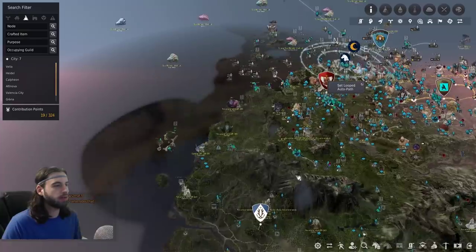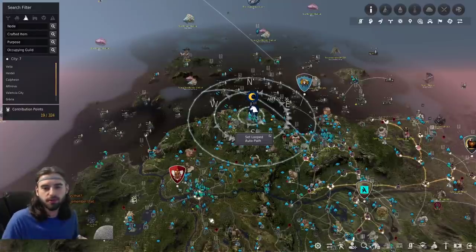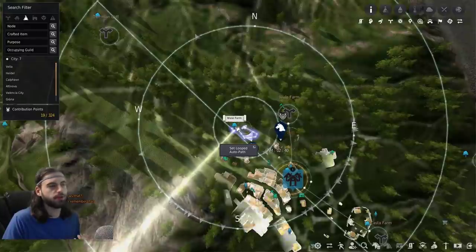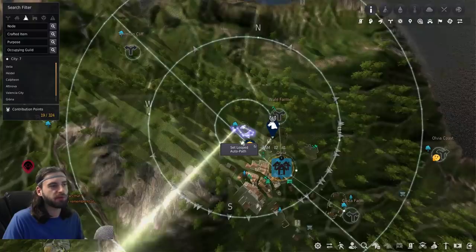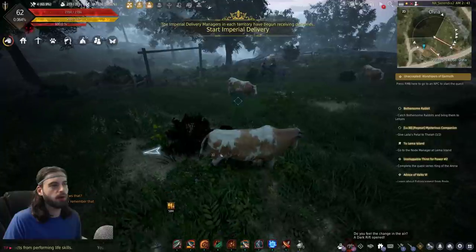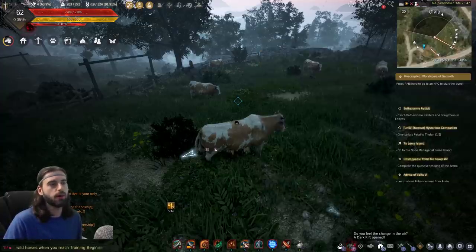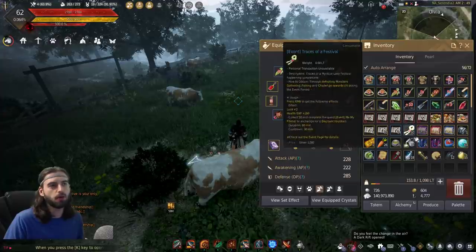The journal takes place down in the new area of Grandia, below Grana. Before you go down there, you're going to need to do some gathering to save yourself a ton of time. The milk farm is located at Whale Farm above Olvia — it's the little tree icon, north of Calpheon and west of Valia. Walk up to a cow, press R, and it's a minigame of alternating left-click and right-click. We need this milk for turn-ins throughout the adventure log.